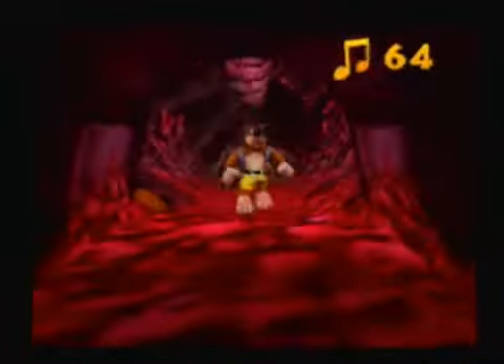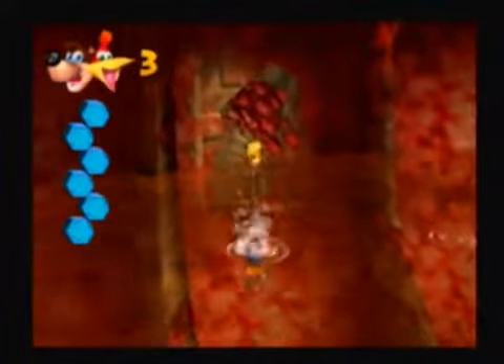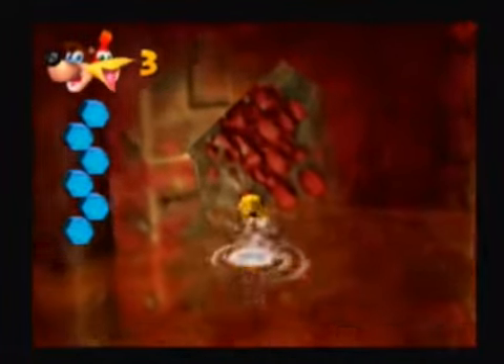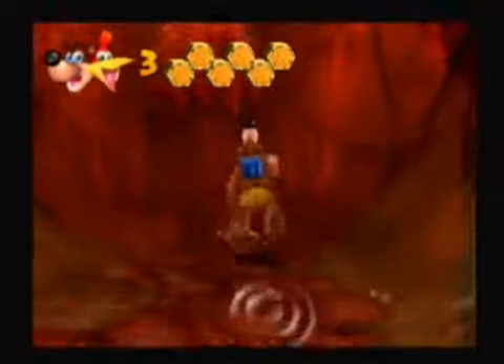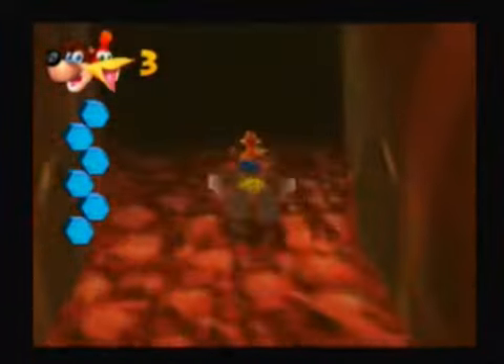That's better. Alright, we have 64 notes and I don't remember how many jiggies. We've explored pretty much all there is inside Clanker himself, so everything else will be outside, along the walls, and in the water. I've raised Clanker up, shot his teeth, raised the water in his stomach, learned the move, rolled the bolts up to the top. I need to take his tail.